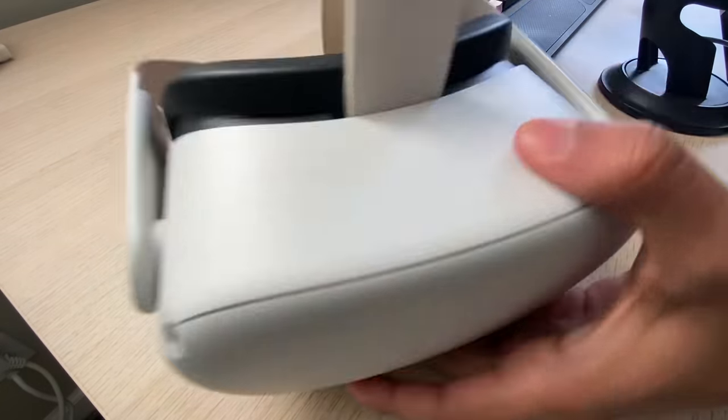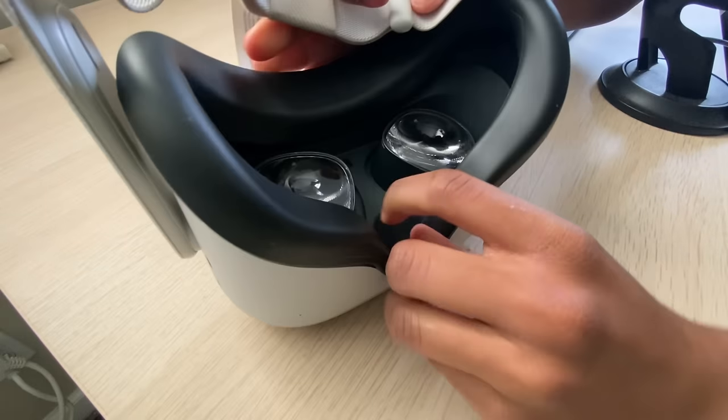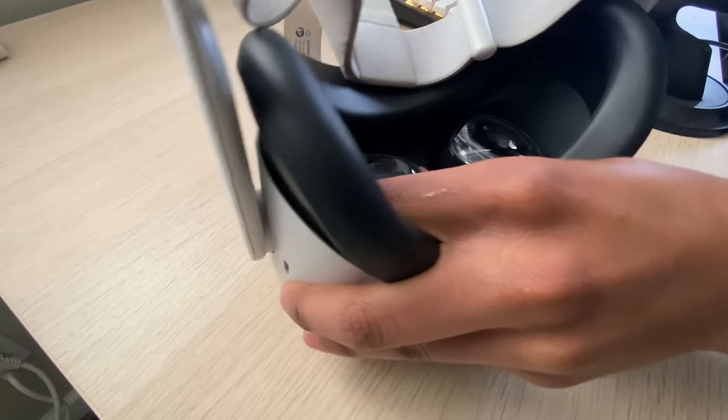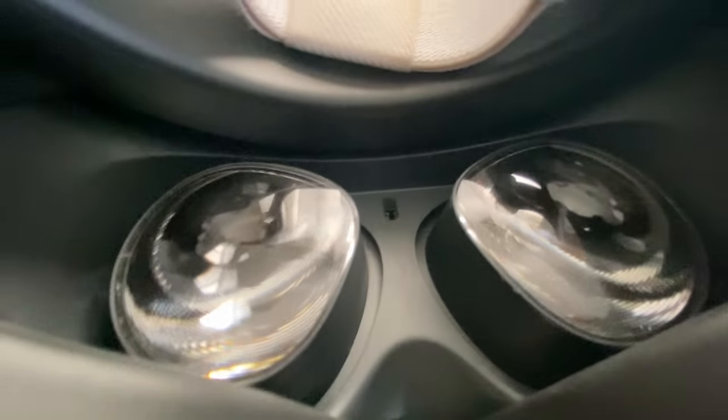This is how you adjust your IPD. You get your Quest and look for the lens — on the top there will be a number, and it goes 1 to 3. You can try to push it to in between one of those numbers. As you can see, it's in between the 2 and the 3. If you can't do this, then you don't deserve your Quest and you should put it away.